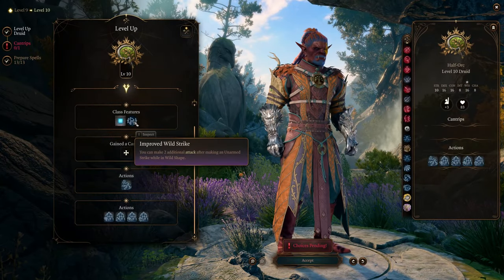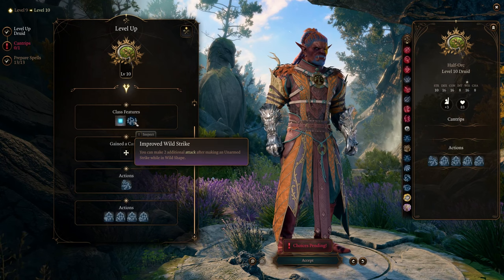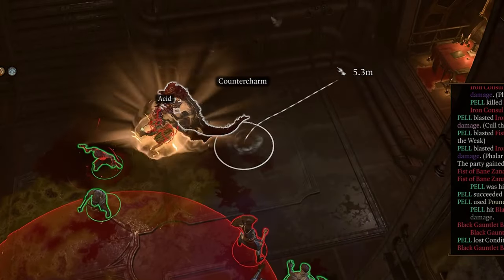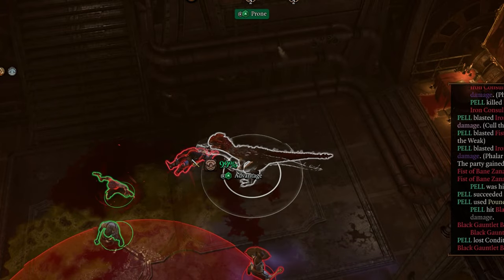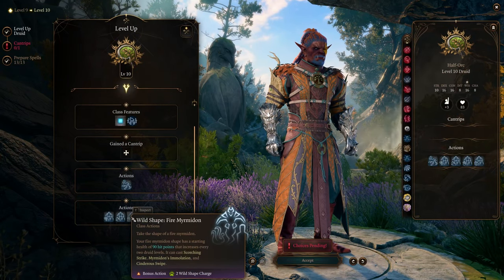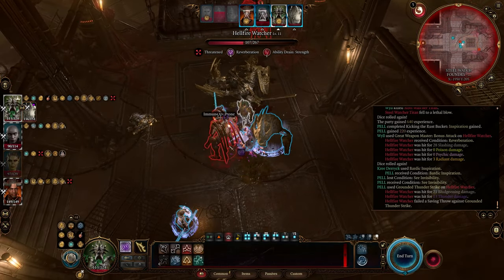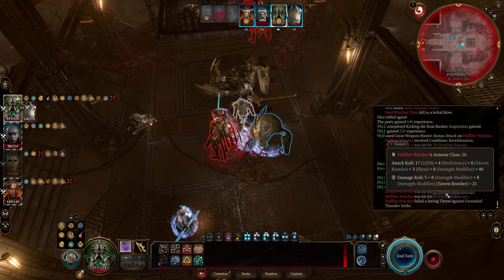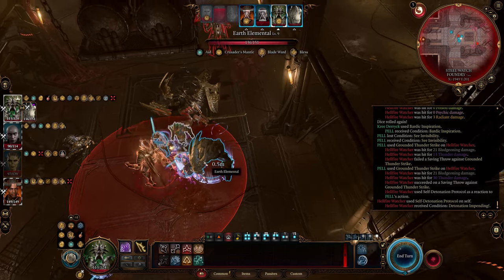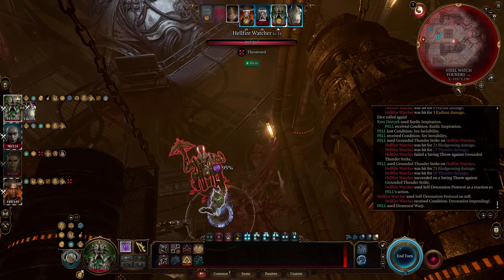Level 10 is a turning point for this build with Improved Wild Strike. You get an extra attack, allowing your Wild Shape to attack 3 times in one turn — and if hasted, this becomes 6. You unlock the Dinosaur beast form at this level: pounce on your target to knock them prone, then use your action to attack 3 times, essentially giving you 4 attacks per turn. You also unlock elemental Myrmidon Wild Shapes, but for this build I only recommend the Earth Myrmidon — it uses unarmed attacks, aligning well with Tavern Brawler. It costs 2 charges, so you can only use it once per short rest. The Earth Myrmidon deals 1d10 bludgeoning and 1d10 thunder damage, potentially knocking the target prone, and comes with Elemental Warp, a teleportation ability.